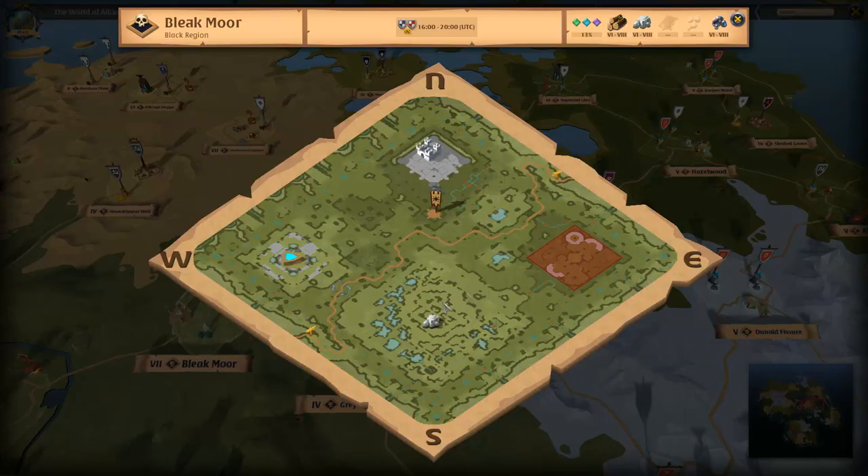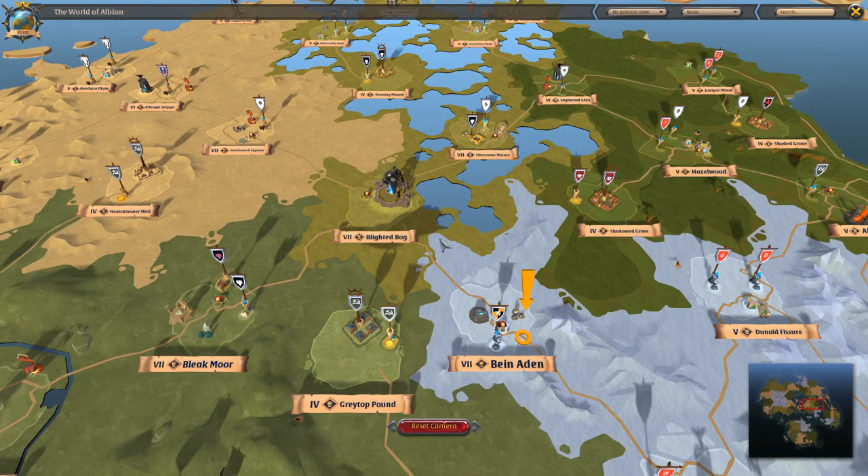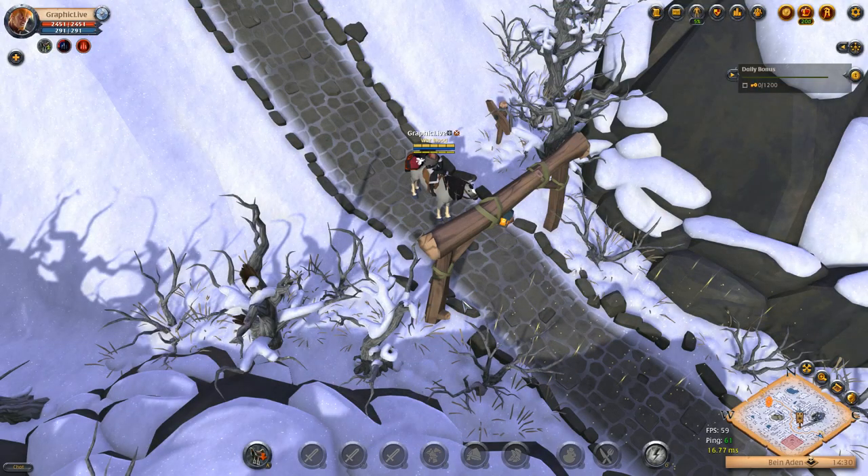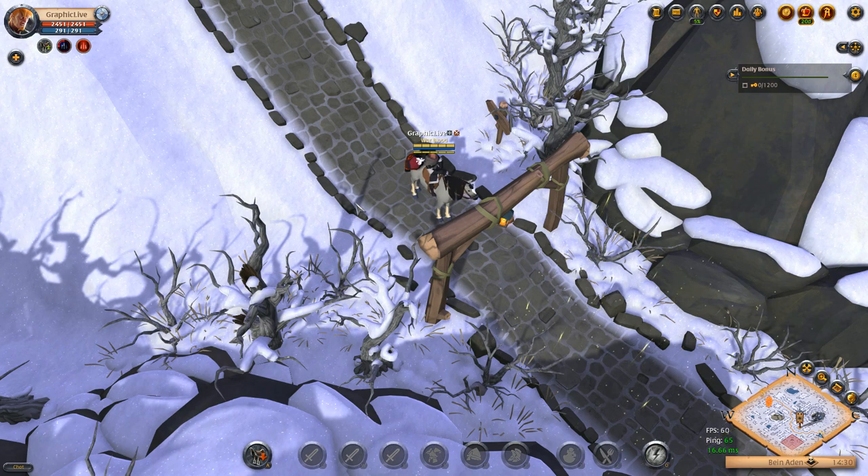If you go to Flesh Heater Morass you are going to have a war camp. If you go to Blockmore you are going to have a war camp. All these T7 zones have war camps and that is going to be great for you to use as a bank. You can transfer your loot over with some buddies later for a little bit safer travel. I would definitely suggest using these war camps with solo random dungeons, and we will get into some gameplay now.